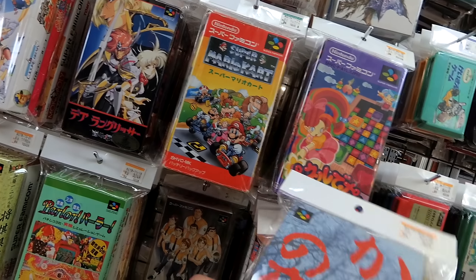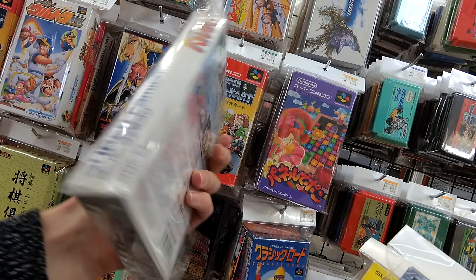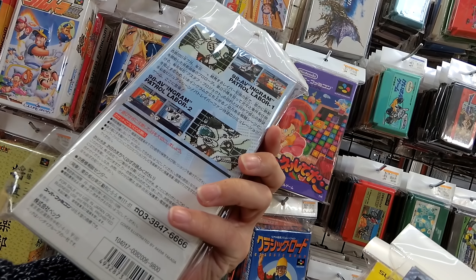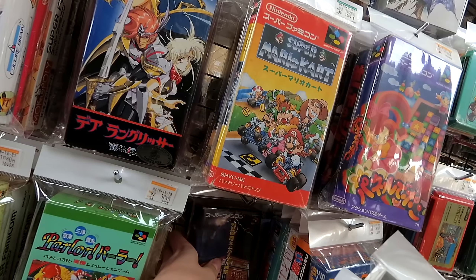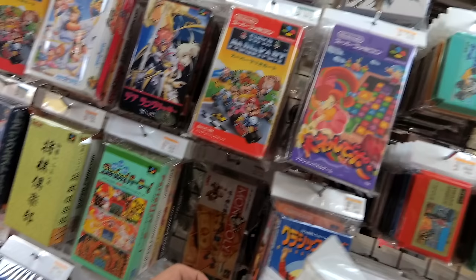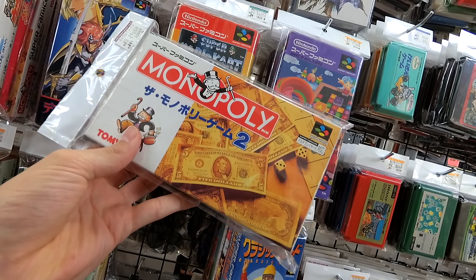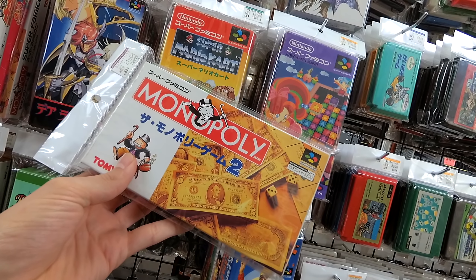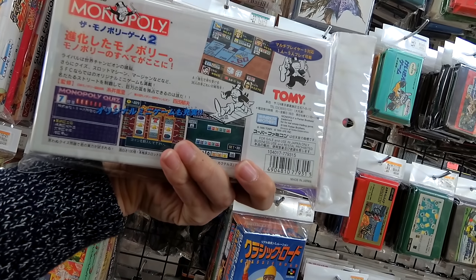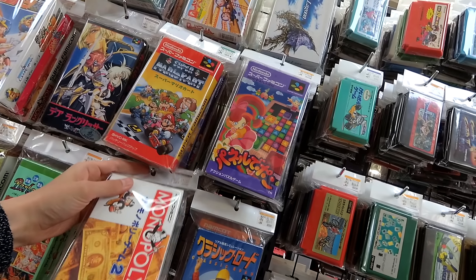Some sort of horror novel. Oh, Pat Labor — the English Patrol Labor one. Ninety-eight. Oh, cool, a Monopoly game — a five-player Monopoly game. You can play with five people! Holy crap, five player. I didn't know there were five-player Super Famicom games.